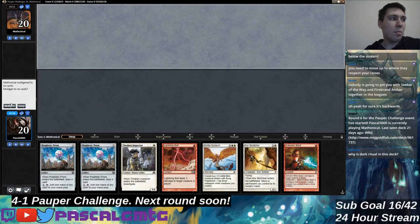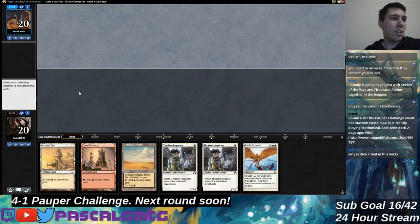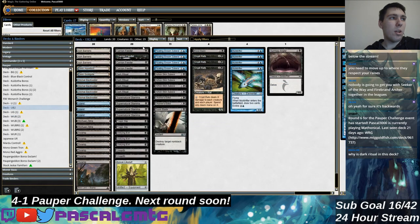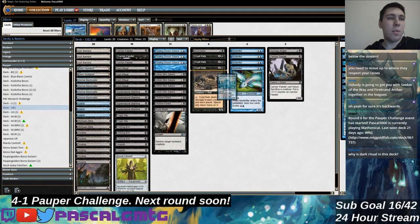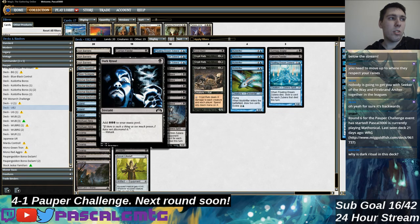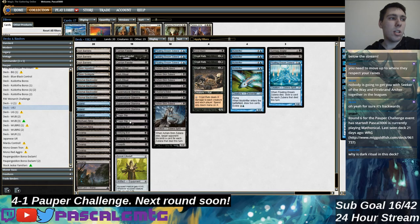Enough Zebras for us. Why is Dark Ritual in the stack? The idea is if you sacrifice multiple Zebras a turn, you can chain Dark Ritual. You untap with the sacrifice outlet and maybe one or two Zebras on board, then Dark Ritual gives you a bunch of black mana, and then Supernatural Stamina and Undying Evil allow you to rebuy the Zebras.